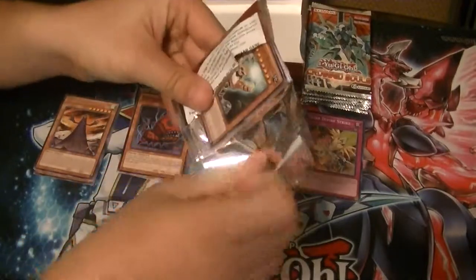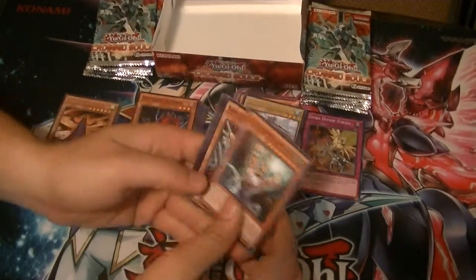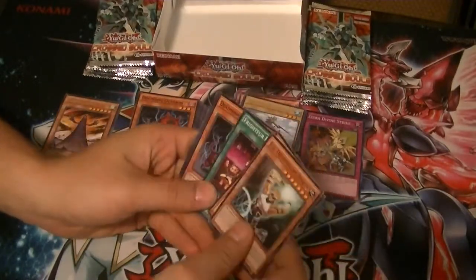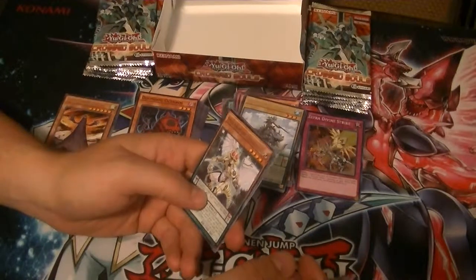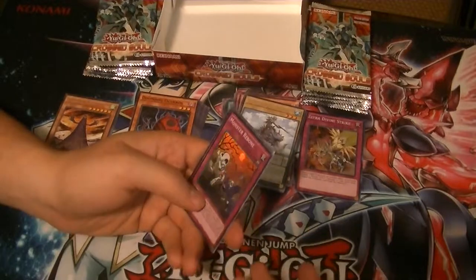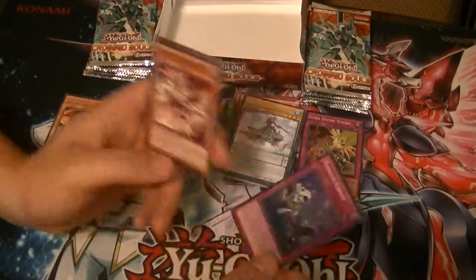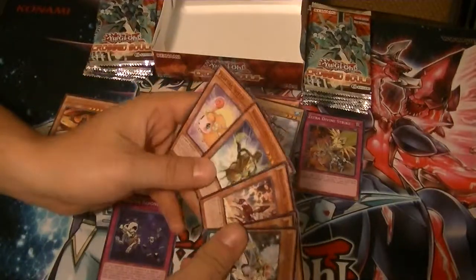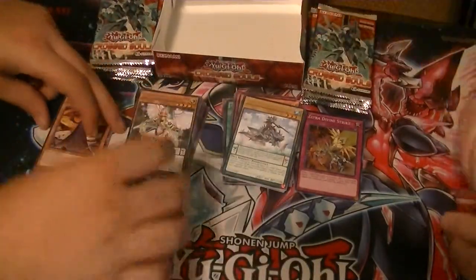It was either that or go to work and I kind of had to go to work. Got a rare Stellar Knight Xeric Extinction. I like Extinction Knight. And a Monster Reborn as a super rare. Reborn. Yeah — that one is Exiton Knight.